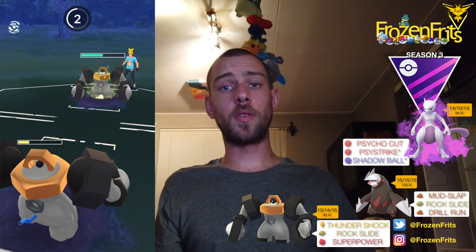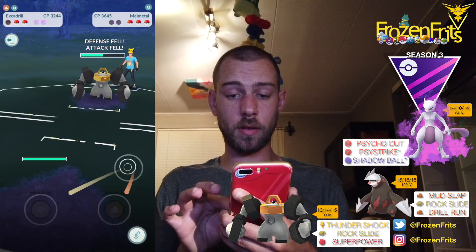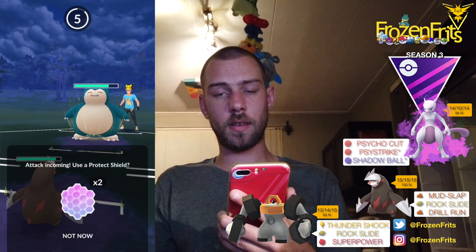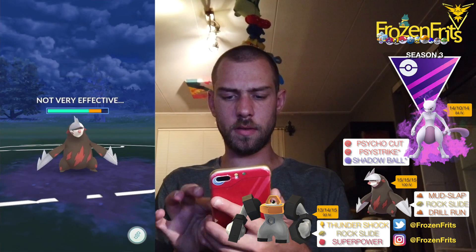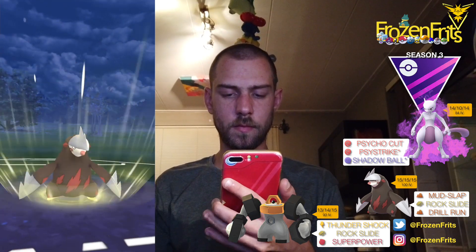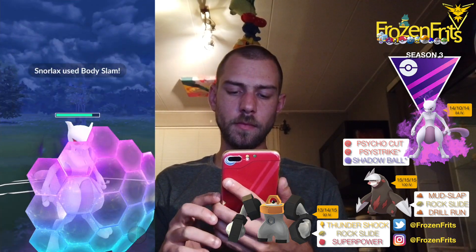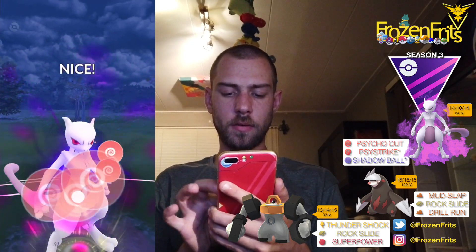He uses his charge move so I'm not going to shield because Superpower does nothing anymore for me. He throws a Superpower also, so I come in with Excadrill and he switches into Snorlax. It's probably gonna be a Body Slam so I let it go — it's not very effective, so I throw the Drill Run. Then switching into Mewtwo and I shield up the next charge move. It's just another Body Slam and I throw the Psystrike to take out the Snorlax.